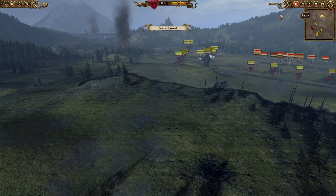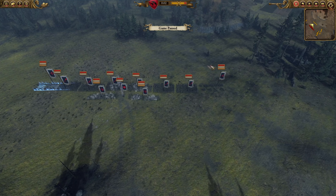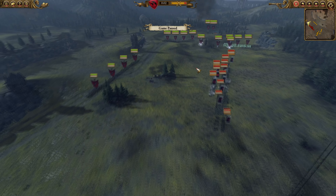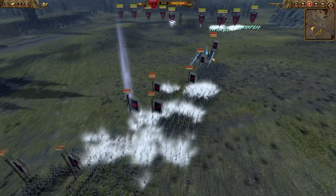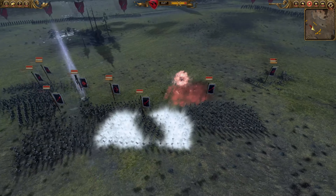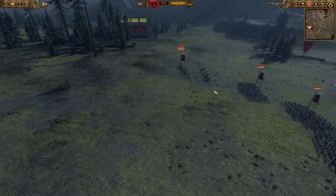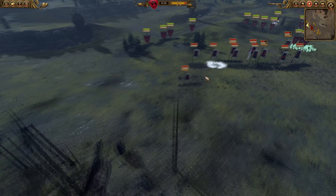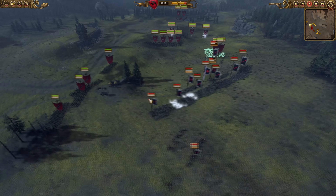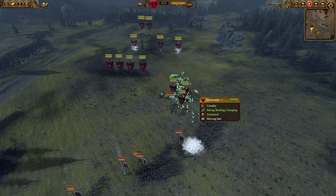We're basically facing off against the Empire. Since I have Vanguard deployment, I basically just screwed them over — I targeted their Hellstorm rocket batteries. I lost the Wind of Death, which wasn't really that impactful. I have my Graveguards here and I've sent them to deal with that Hellstorm rocket battery. I basically have my Blood Knights engaging them and I have my Hexwraiths as well.